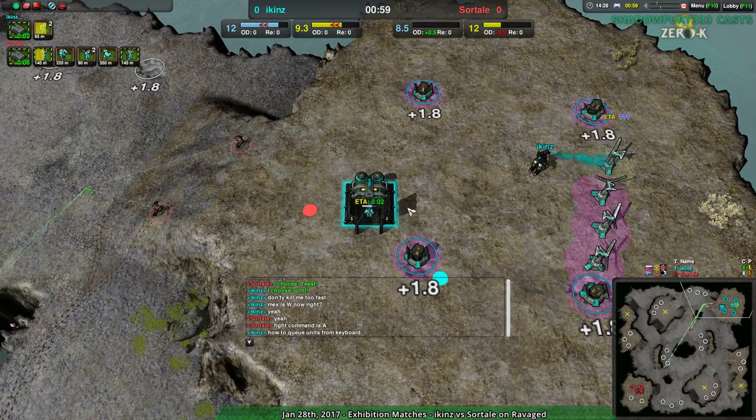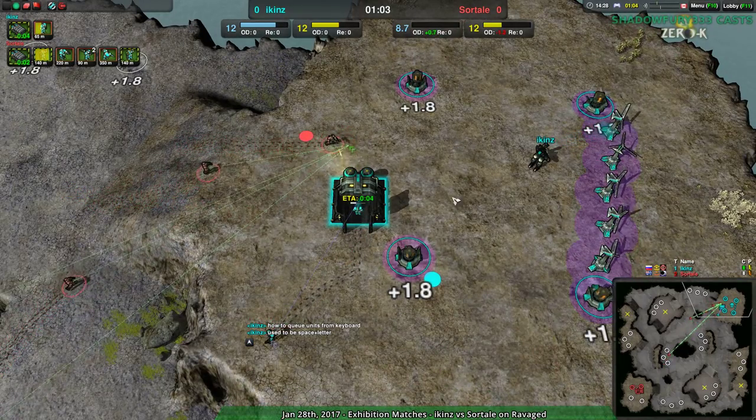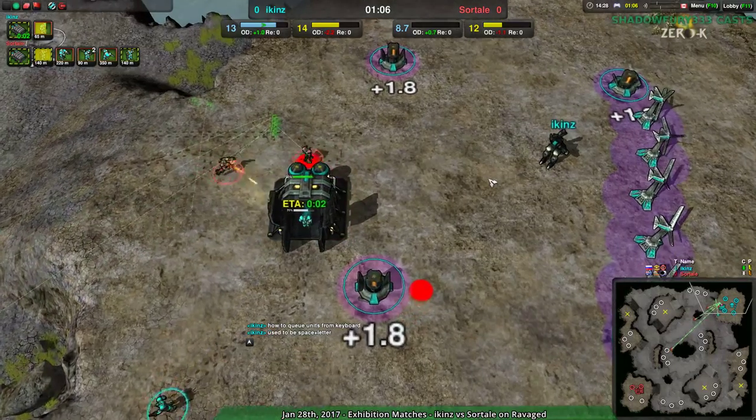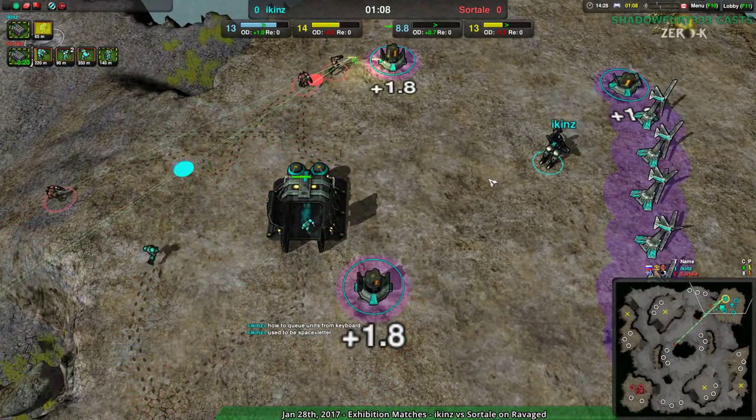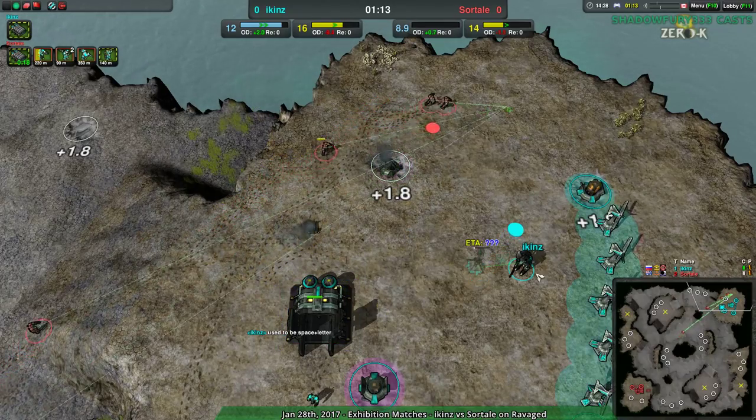They're still getting used to the UI — I didn't realize they weren't quite used to the UI changes. Icons doesn't have a huge amount of units because apparently they didn't quite know how building units worked; well, that's kind of embarrassing. It used to be Space plus a letter, but now it's just the letter — you just tap the letter.